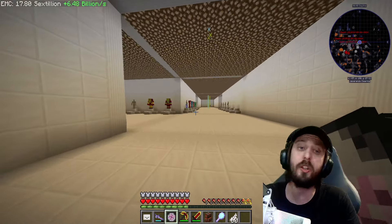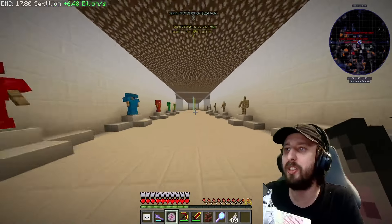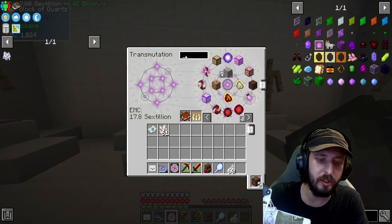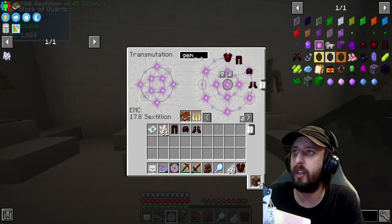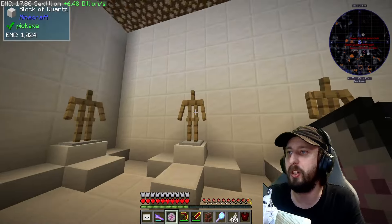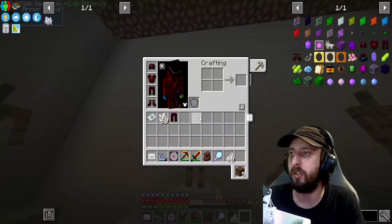I think I fly faster now. Oh great - display cases! That's what I need to do today, right. Let me get this gem armor here and red matter armor as well. Red matter and gem look almost exactly the same so maybe I don't do red matter - maybe I just do the gem stuff.